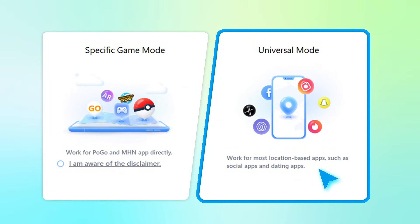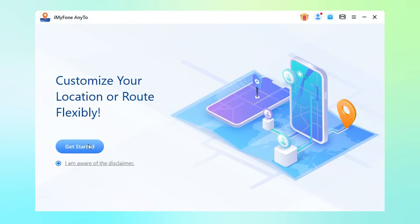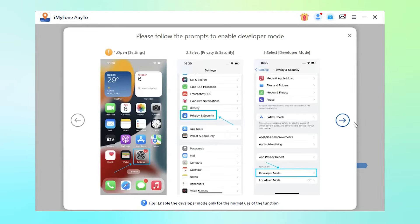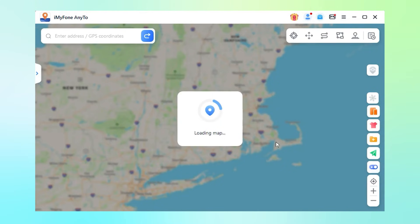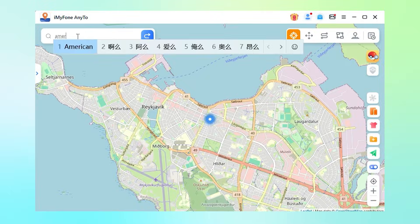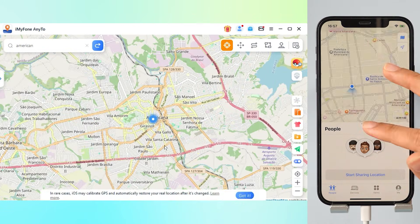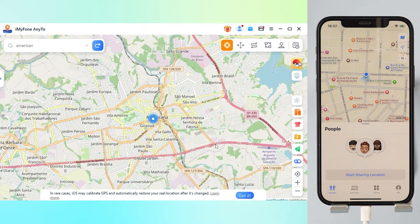Now let me show you how to use Universal mode. Step 1: Connect your iPhone to your computer, open the app on your Windows or Mac, and select your device. Step 2: Once connected, make sure you're in Teleport mode. Let's locate America and then select Move. Now let's take a look at the phone screen — we have successfully moved. We are now located in America.